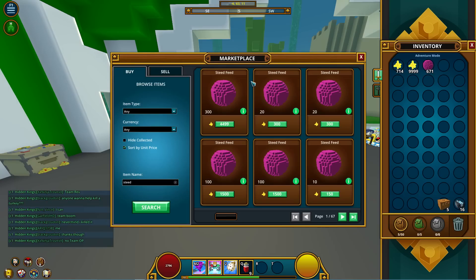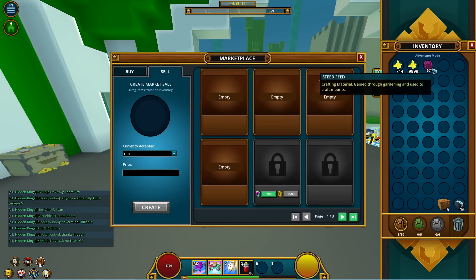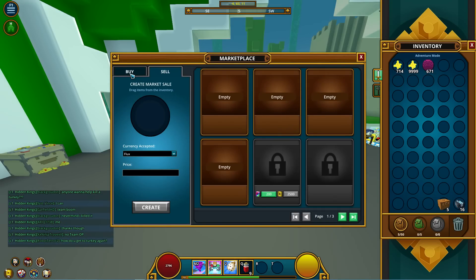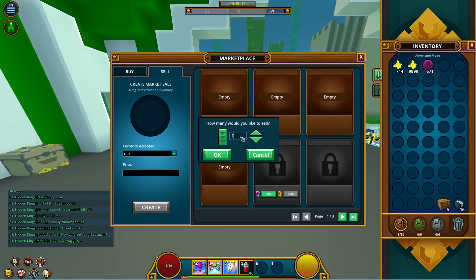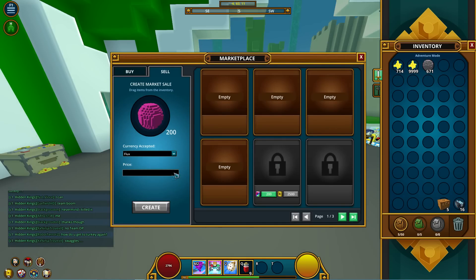Since I have four listing spaces and a 600 stack, I'm going to post two stacks of 200 and then one for 100, with the random remainder amount left over. Sorry, this is a little unorthodox — this is the first time I'm live recording a flipping session.